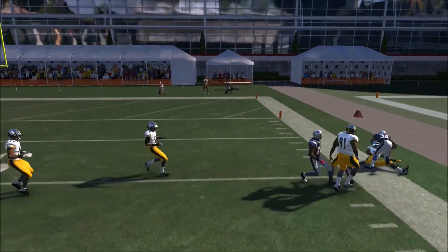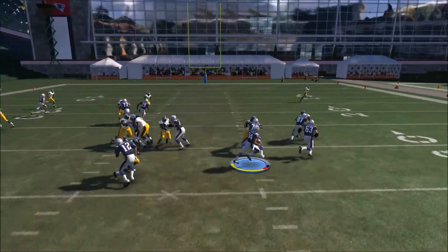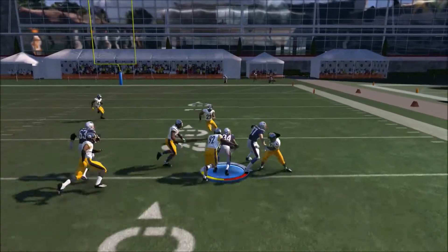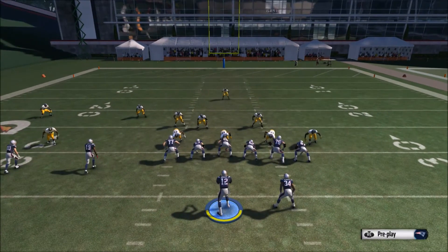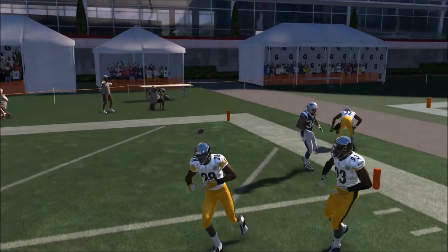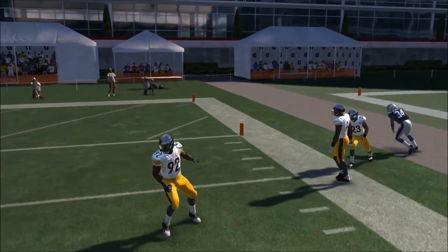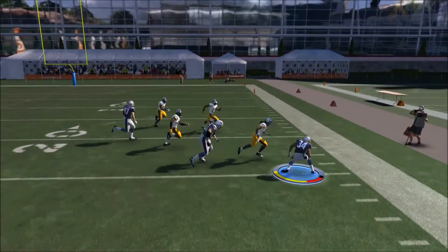This is the halfback counter. This one is really dependent on the coverage. The PA slot corner play we just ran is an audible you can use out of this. If you don't have guys outside of the tackle box, like these plays I'm running here — no corners sitting out there and the safety kind of deep — you can see right here. The guard can pull and pick up the safety if he comes up to the line. That's why you've got to have a really good pulling left guard in this offense. The right guards are just not that great yet in this game.